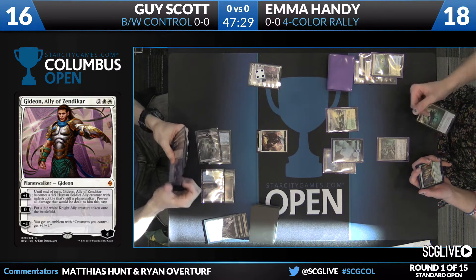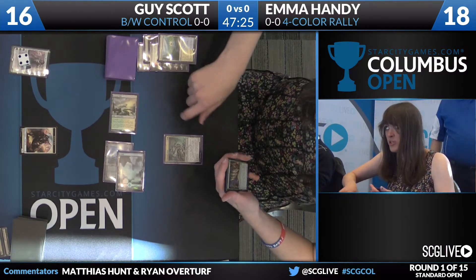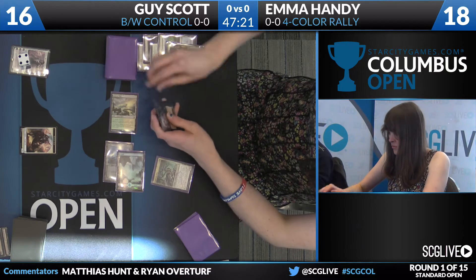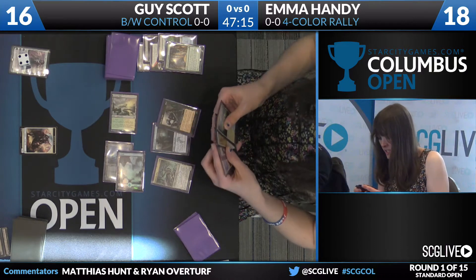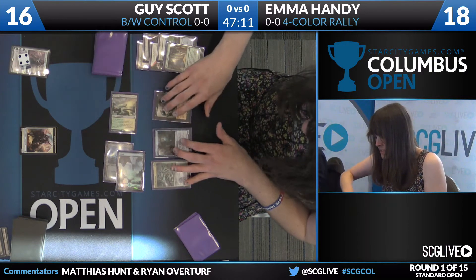Looking over at Emma's hand — she's picked up a copy of Rally of the Ancestors and also a copy of Collected Company. It looks like that's going to be the play here. A scion is sacrificed, Collected Company cast here. She's keeping the scry trigger on the stack and then casting the company in response to it, so when she's done looking she'll get a scry of one. Great sequencing there.